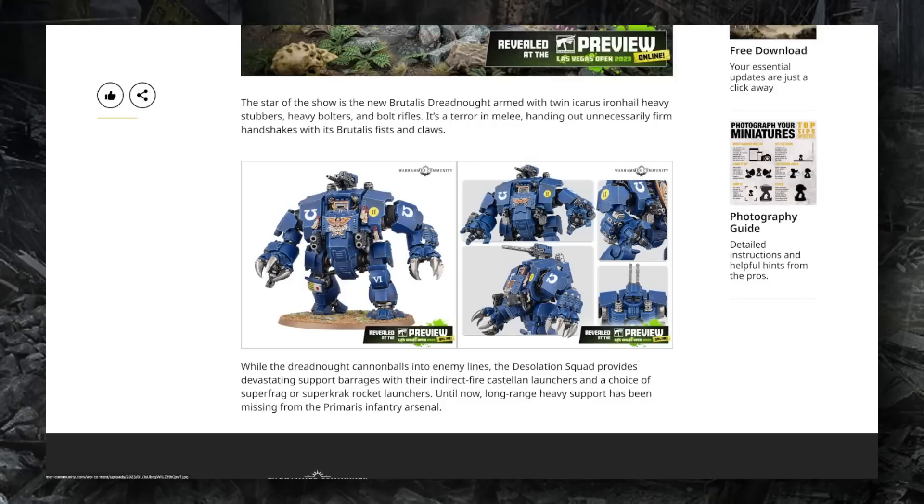I really like the look of the Brutalis Dreadnought. The fact that it equips twin multi-meltas means it competes with the Redemptor Dreadnought for firepower, while its melee damage output looks significantly increased and it reportedly has a faster speed value as well. I think it actually competes with the Redemptor pretty effectively, and I'm not sure which I'd rather take — maybe a mix of both: one or two Remptor Dreadnoughts for fire support and a couple of Brutalis Dreadnoughts as a frontline in a dreadnought-focused army.